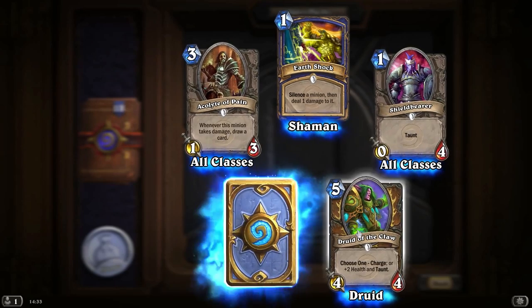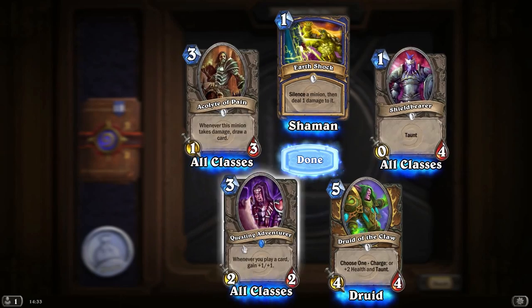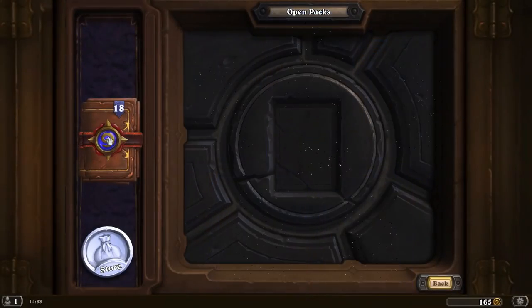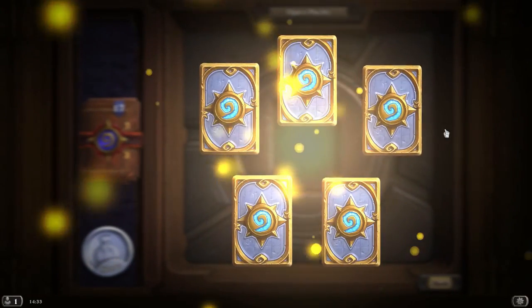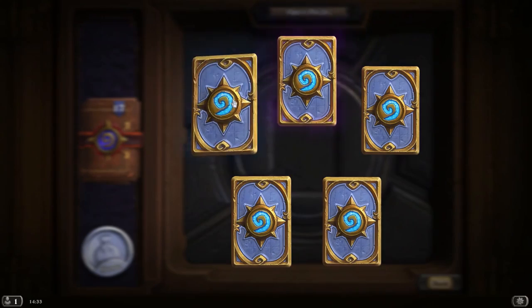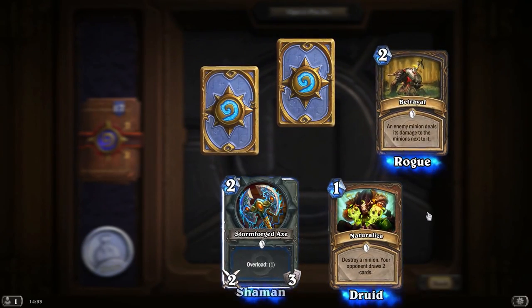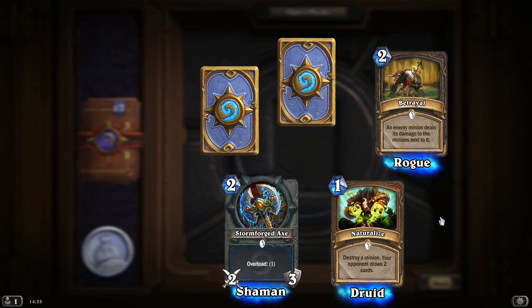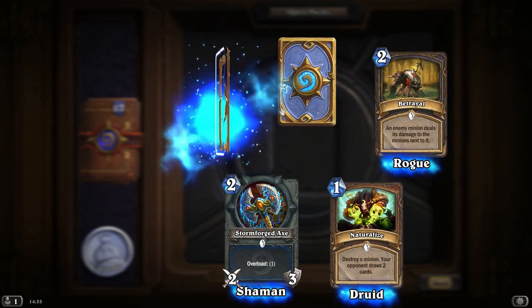And another Questing Adventurer — at least we've got one to disenchant now. The idea I've got in the back of my mind with the Priest Constructed deck is it's going to summon creatures like the Acolyte of Pain and Questing Adventurer that, if the enemy doesn't deal with them immediately, have the potential to just get ridiculously out of hand. So basically, if the enemy doesn't have board clear, you are just going to overwhelm them fairly quickly.